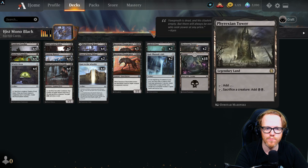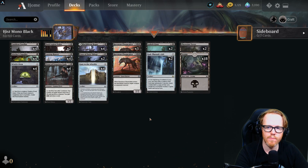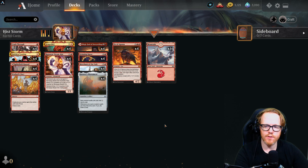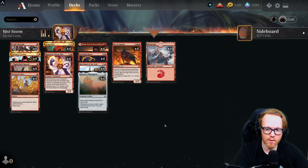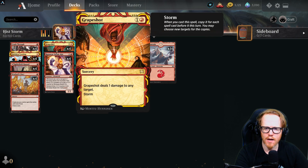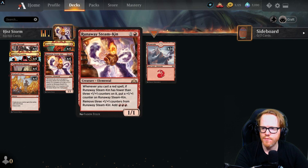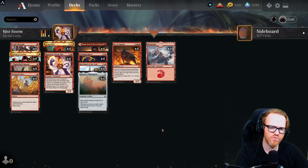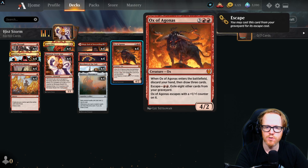The next deck is the most expensive of the bunch, coming in at around 12 rares and 2 mythics — 14 total rare/mythic cards. It's the Ox of Agamemnon Storm combo deck. One benefit is that if you've been playing Strixhaven or Kaldheim, you may already own some of these cards, since Ox of Aghamn and Birgi are both standard legal from Kaldheim, and Grapeshot is from Strixhaven.